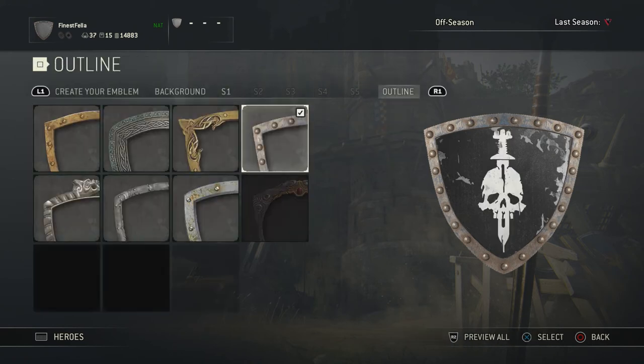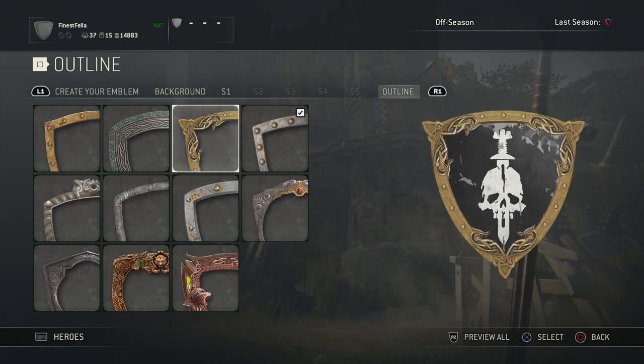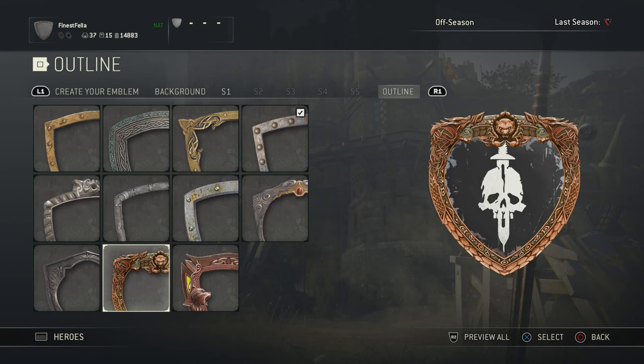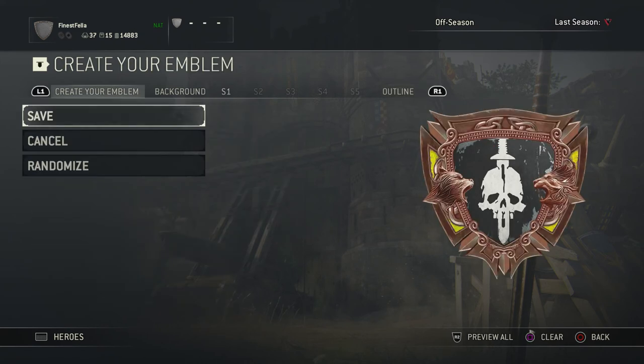Then obviously you can choose whichever outline you want. I use this one — you can have any of these outlines really. This one looks pretty good, but I like this one, so that's the one I've chosen. Then press circle again.